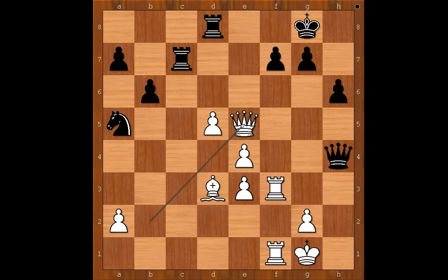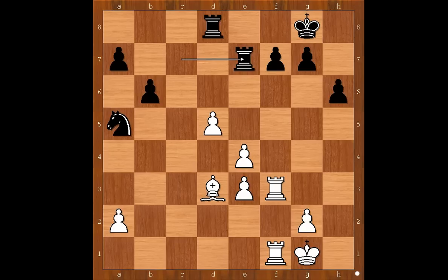Black to move — what is the best move for black? Wesley So went wrong by playing queen to e7. Believe it or not, rook to e7 would be a much better move. Back to our game: queen to e7, hoping to exchange queens. If queen takes queen, rook takes on e7, and black is okay. Black's knight is coming to b7 and then to d6, perhaps.